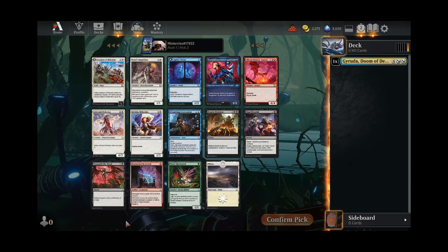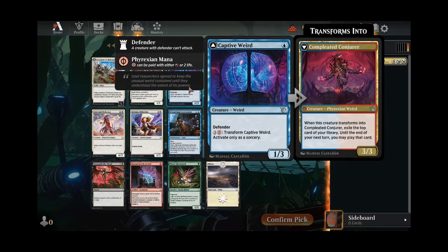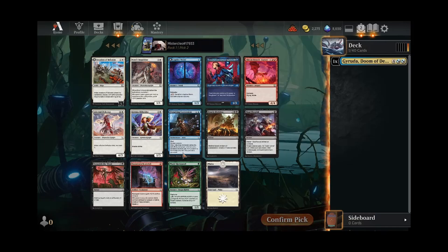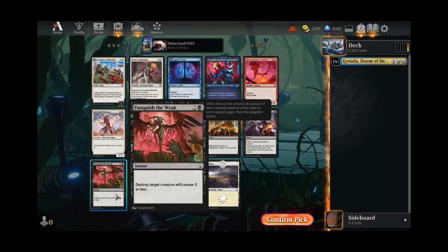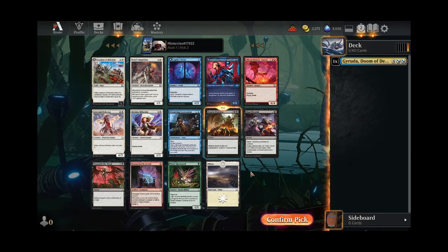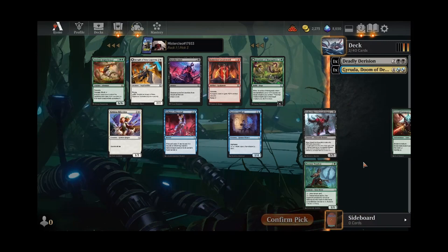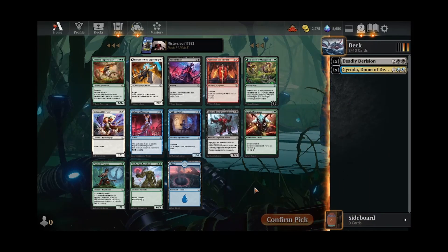This pack is just jammed to the brim with amazing stuff. You have Norn's Inquisitor, Captive Weird, Tetsuko can do a lot of great work, the Branch Burner for the Convoke decks, and then three excellent black removal spells, kind of in descending order of goodness. I'm going to take the Deadly Derision here, but would love a Final Flourish and would run a little less happily some Vanquishes in the deck too. We'll pick up Deadly Derision — that's just an awesome follow-up to Garuda.